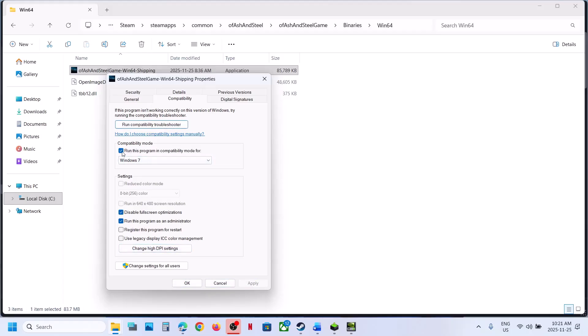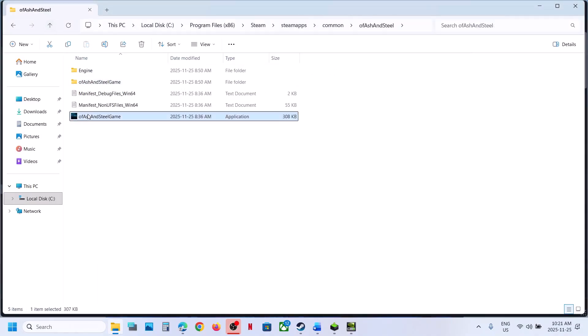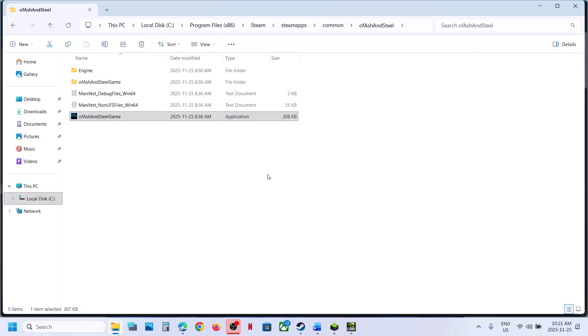Now when you have checked all these boxes and it's still not working, you can uncheck these boxes. Hit Apply, click OK. Then go back and right-click on this exe file, click Run as Administrator and then check.